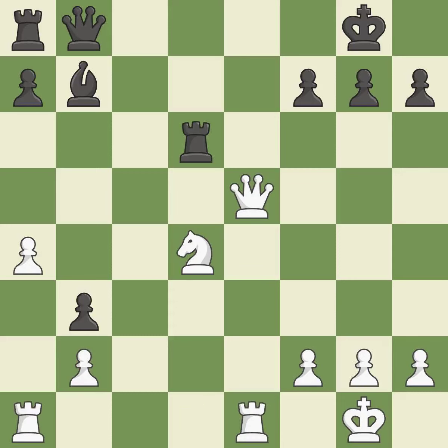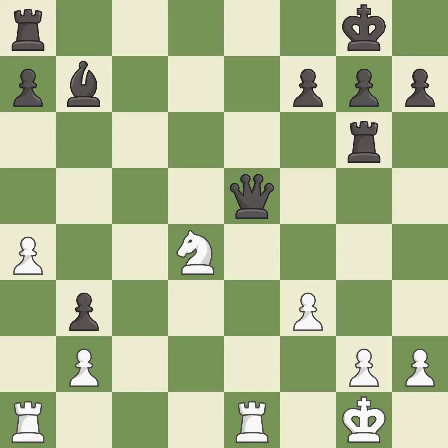This allows the opponent to reveal an attack on a queen — it is an inaccuracy. This offers an equal trade of pieces — it is good. This blocks an attack on a vulnerable pawn — it is good. This is an equal trade — it is good. Takes back. This threatens to fork pieces — it is best. This activates a piece and simultaneously wins time by attacking an opposing knight — it is good.